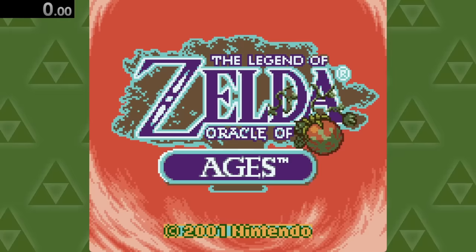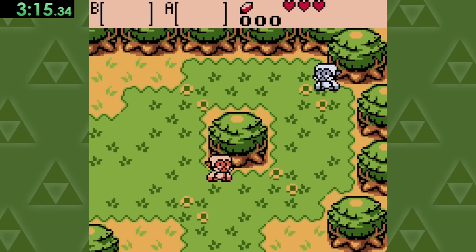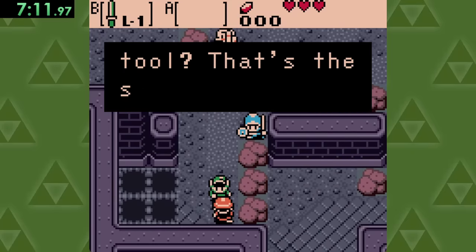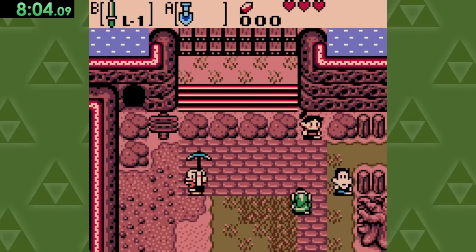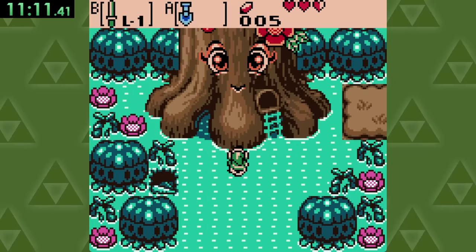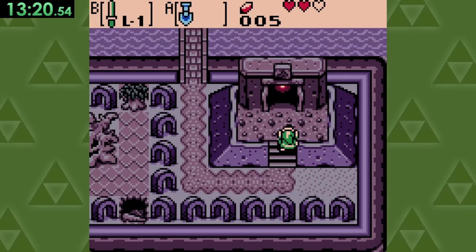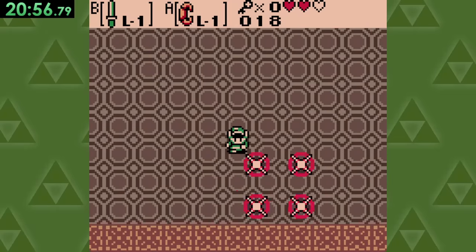Next up is Oracle of Ages, and after the intro sequence that causes all monkeys to disappear, we'll do a little time traveling and get the most magical item in any Zelda game ever — the shovel. With this ancient artifact, we're able to dig our way into this cave to save a baby tree, travel back to the present to get fire in a bag from that tree that's all grown up now, enter the first dungeon, and after slaying Mr. Pumpkinhead, get a life.